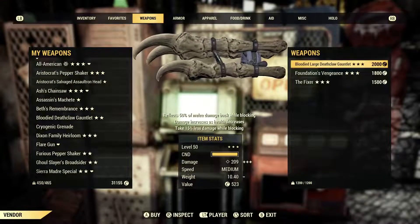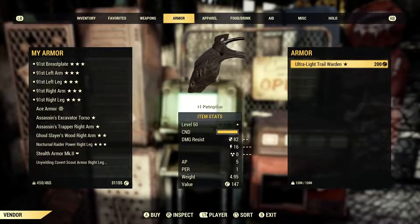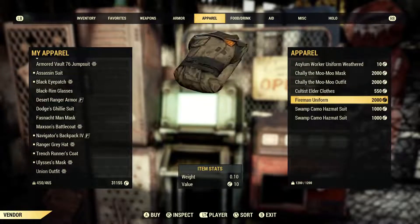Oh, this isn't even the camp I was trying to go to. A bloody large death clock on it — I'm on a bloody build so I'm okay with that. Foundations Vengeance, Ultralight, Trail Warden. I wish Trail Warden was a little bit better, but it's just such a badass name.